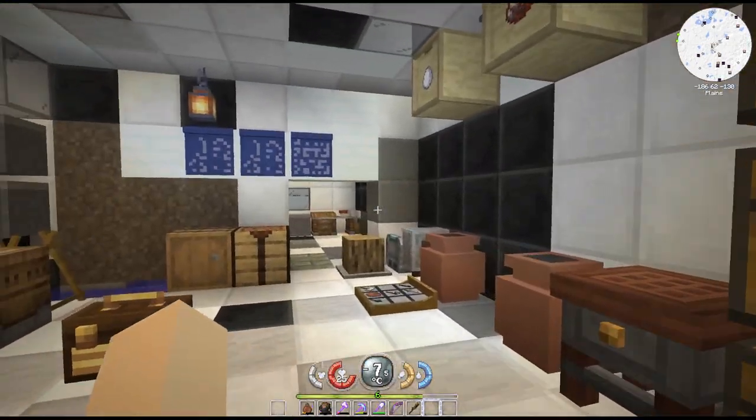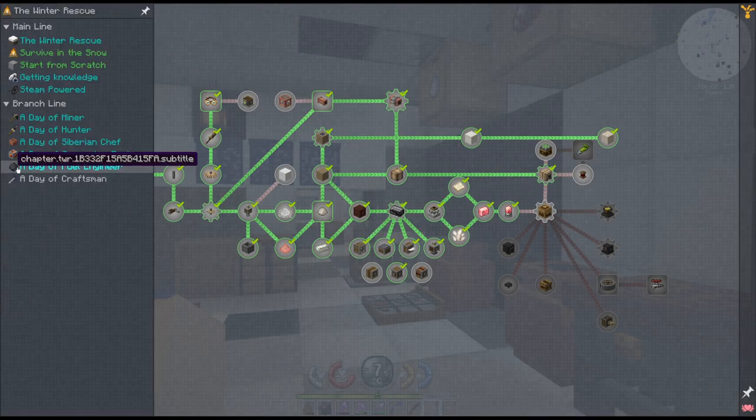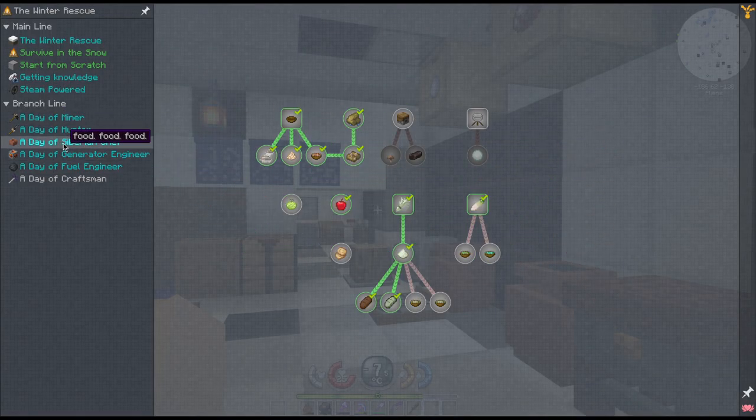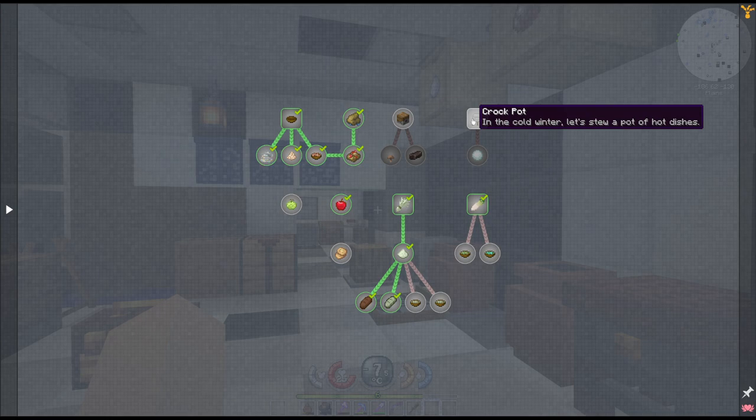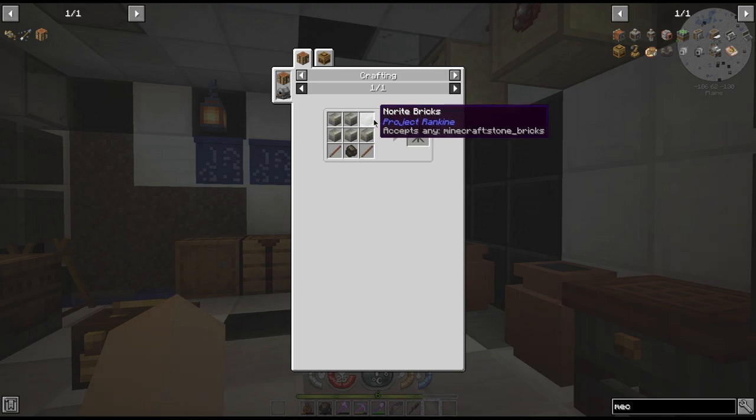I have a few other things I want to get done. One of them is that I noticed we actually have this quest in here now for making the crockpot. I looked at a lot of recipes that needed this and I swear the thing took iron before - now it only takes stone brick. Stone brick is mortar and two stone.